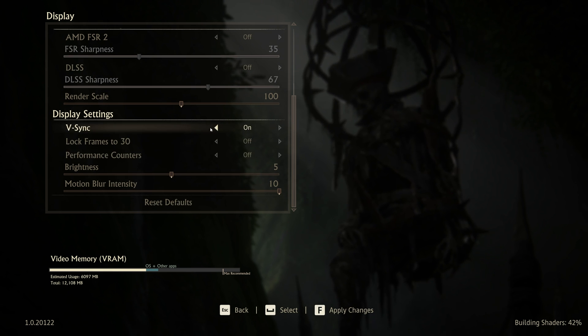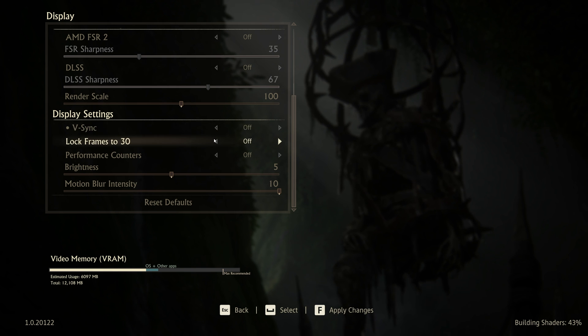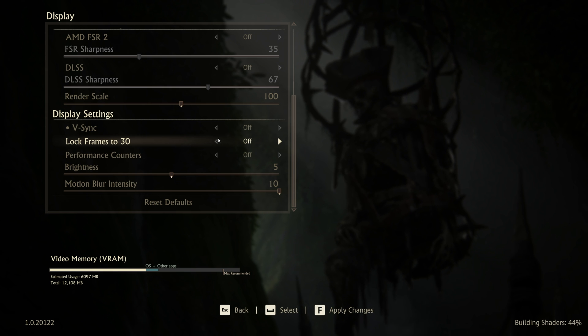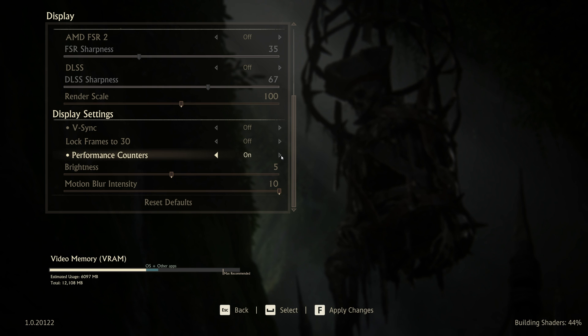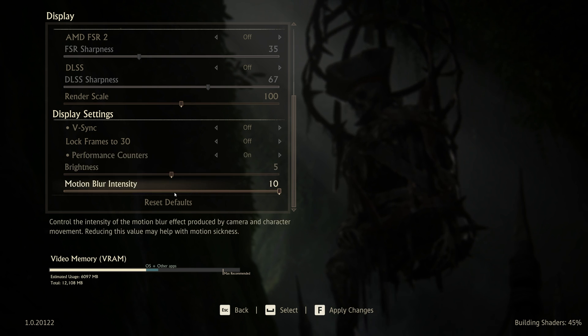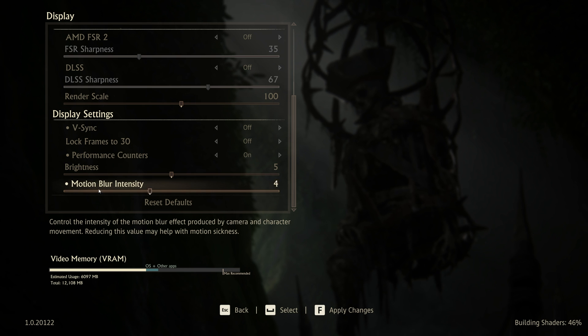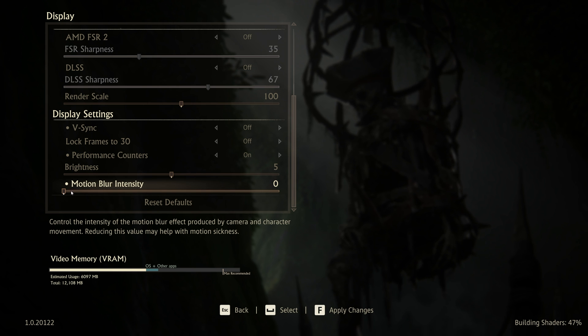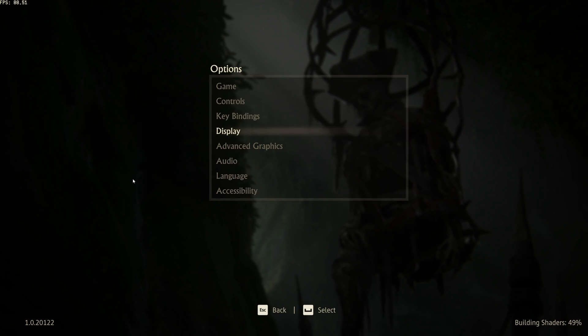Scrolling down to display settings, turn V-Sync off unless you're getting screen tearing where the top half doesn't match the bottom half of your display. There's a lock frames to 30 option here which should be off by default — leave this off as you want higher FPS. You can turn on performance counters while you're testing things out to see what kind of impact your options are having. Brightness is user preference, and motion blur intensity is also user preference. If you suffer from motion sickness, lower this all the way down to zero. Press F to apply changes.